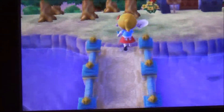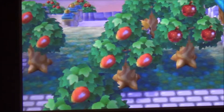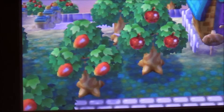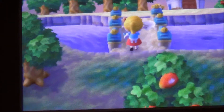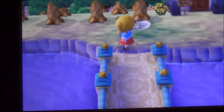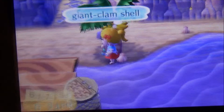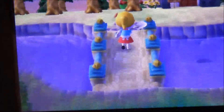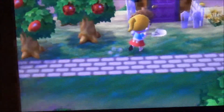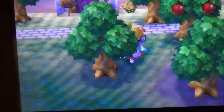I have a fairy tale bridge here which I love the placement of. Before I had to go from either the bridge on the right-hand side or the bridge all the way back by the perfect apples, so this one is just a lot easier — especially since when I'm down here getting shells I can just run straight across and go sell them at Reese's.